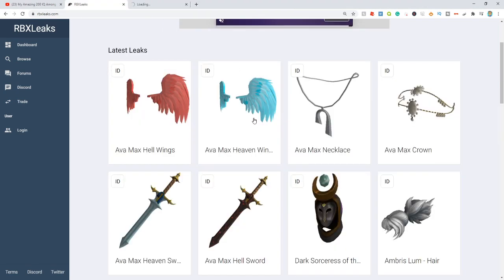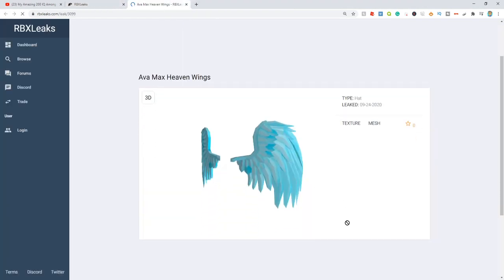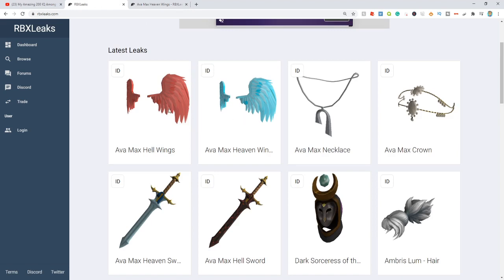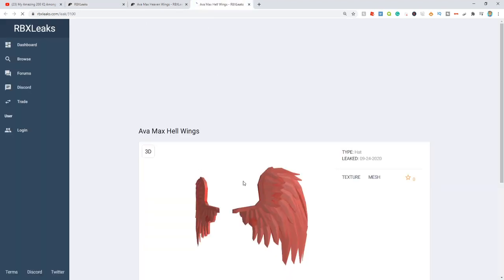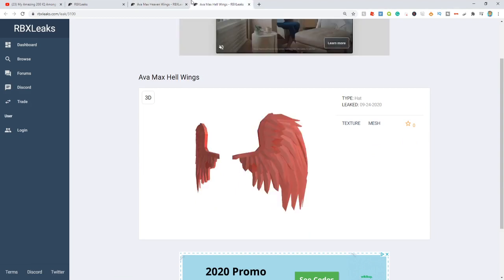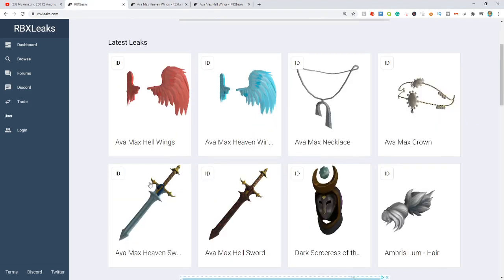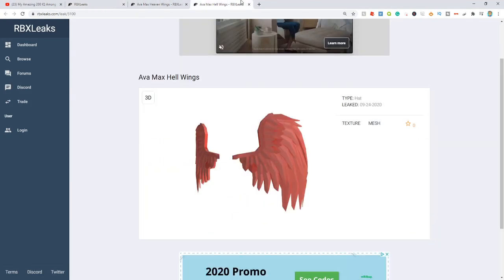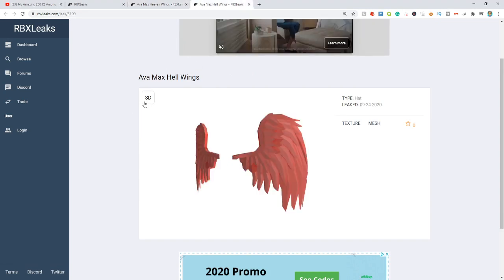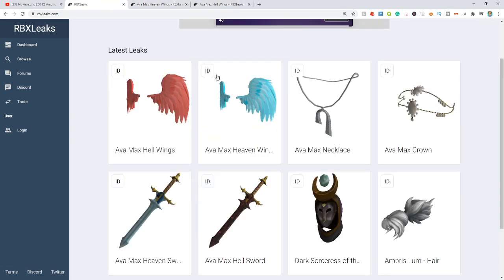But these wings — on the other hand, these wings are really cool. The Avamax Heaven Wings — look at these, they look cartoonish, really, really cool. I would definitely wear those. And of course we got the final item, which is the Avamax Hell Wings, which I think I would definitely wear. Either one of these wings are definitely my favorite item out of all of these. I personally think they're going to be like a new Avamax event or something because they're all matching.